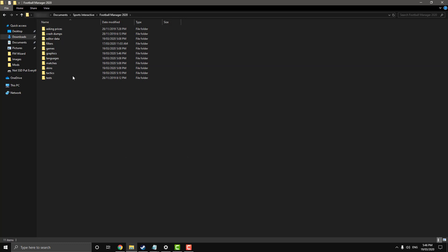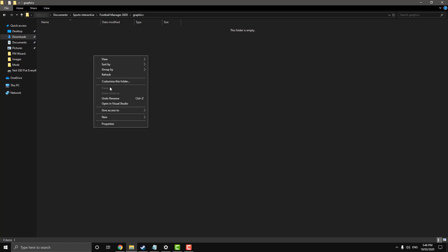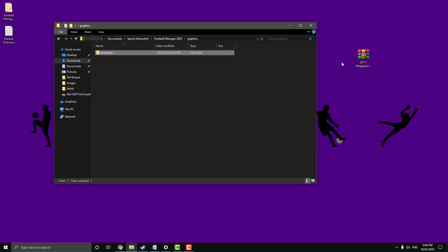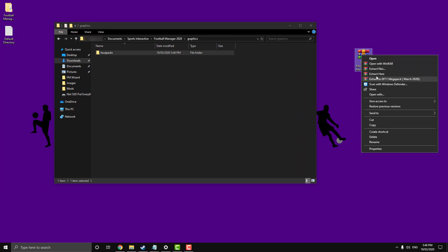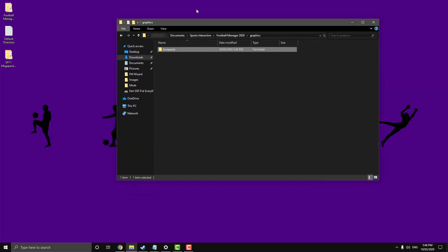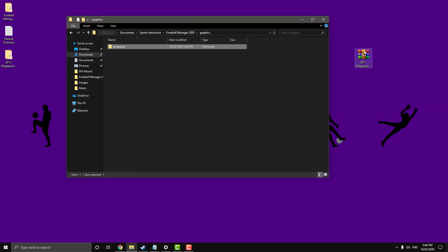Go into this newly made graphics folder — you might already have it, but if not create one — and inside it create another folder called 'face packs'. Now click on your downloaded pack file, right-click, and go to Extract Files, then click OK. Mine will be very quick because I've already got it and just removed some of the images to avoid re-downloading the full 12 GB file, but it's essentially the same process — it'll just take longer for you.